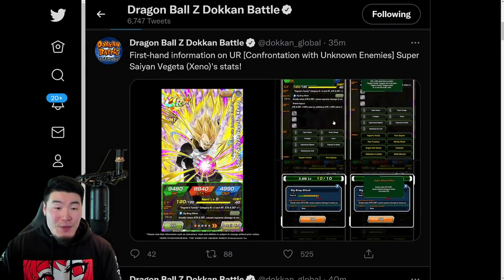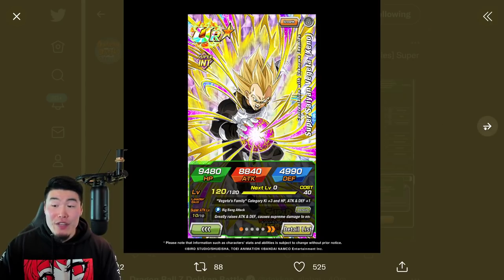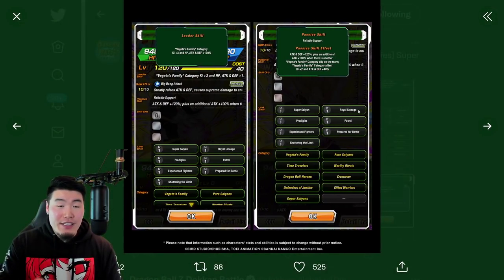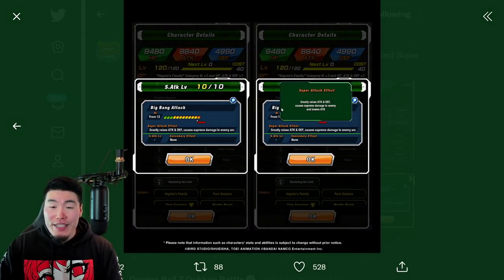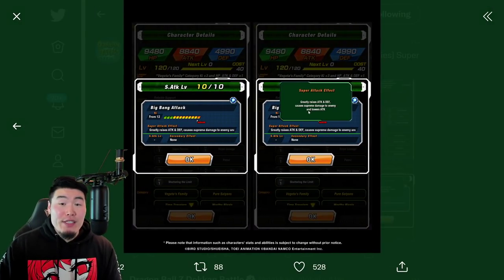Last but not least, we have the Super Saiyan Xeno Vegeta Dokkan Awakening: Leader Skill is Vegeta's Family category, Ki+3, HP, Attack and Defense +130%. Passive is Attack and Defense +120%, plus an additional Attack +100% when there is another Vegeta's Family category ally on the team. Vegeta's Family category allies get Ki+2 and Attack and Defense +40%. Super Attack greatly raises Attack and Defense, causes Supreme Damage, and lowers Attack.